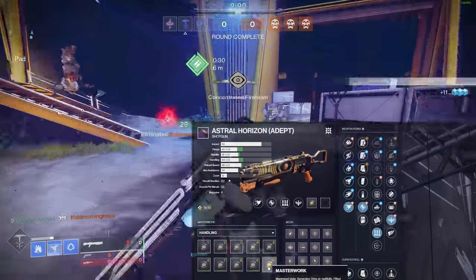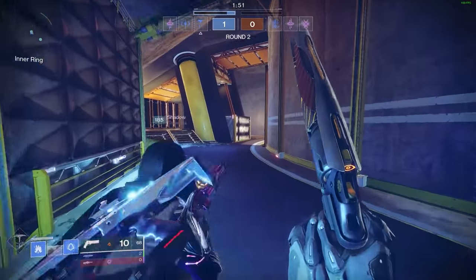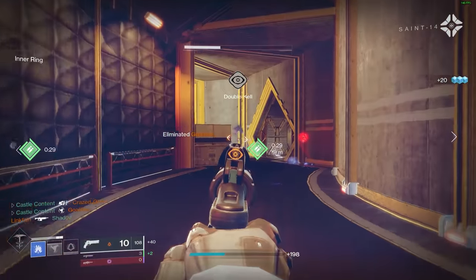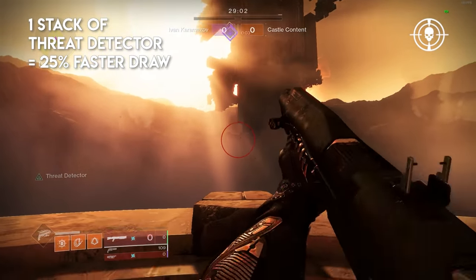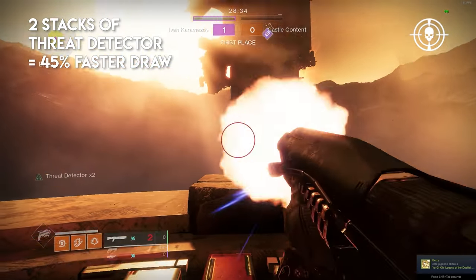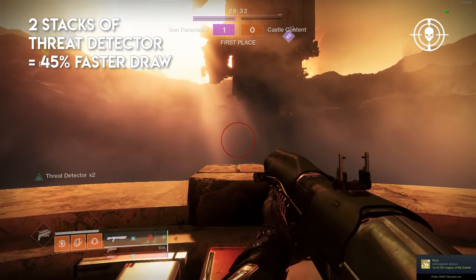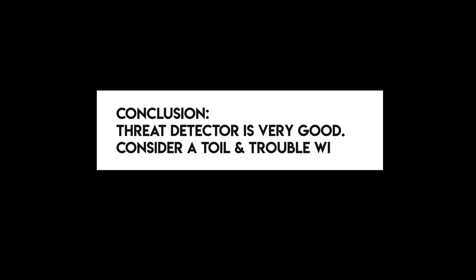Bungie also took Threat Detector off the new Astral, so we used the Toil and Trouble to test it. It's like Surplus in that multiple aspects of the gun get buffed, but instead of charged abilities, you just need enemies within 15 meters — and it stacks twice. These buffs are percentage boosters, not flat handling additions. At one stack it shortens the swap animation by 25%; at two stacks it's another 25% on top, meaning roughly 45% total from base. If you get around 70 plus handling with one Dexterity and targeting mod, it'll match Quickdraw with one enemy within 15 meters. With two stacks on a 35 to 40 handling shotgun, it can feel like Quickdraw. Toil and Trouble rolls it alongside Snapshot too.